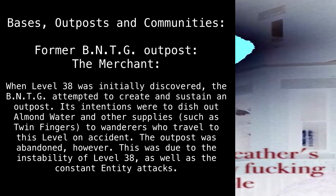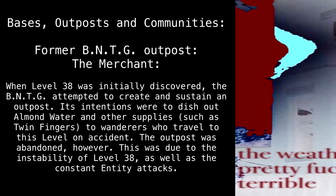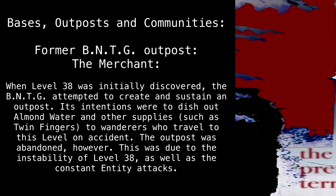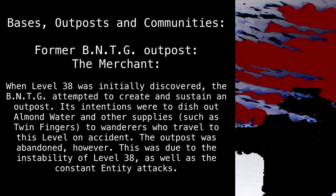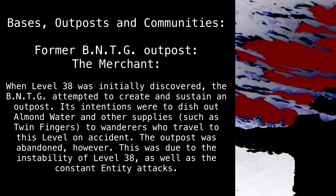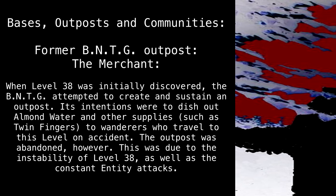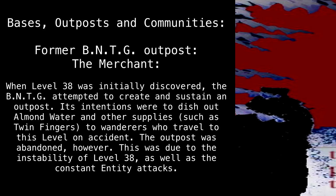Bases, outposts, and communities. Former BNTG outpost: the Merchant. When level 38 was initially discovered, the BNTG attempted to create and sustain an outpost. Its intentions were to dish out almond water and other supplies, such as Twin Fingers, to wanderers who traveled to this level on accident. The outpost was abandoned, however, due to the instability of level 38 as well as the constant entity attacks.